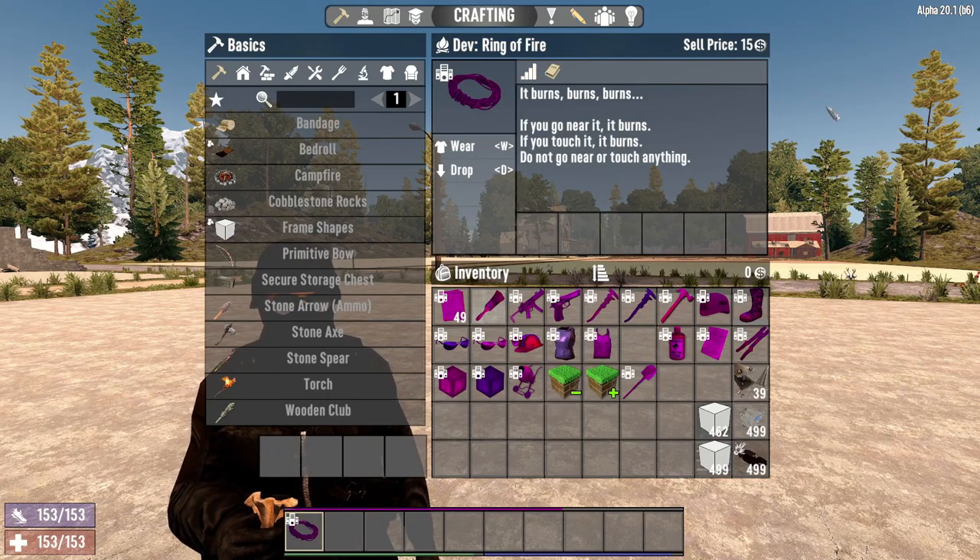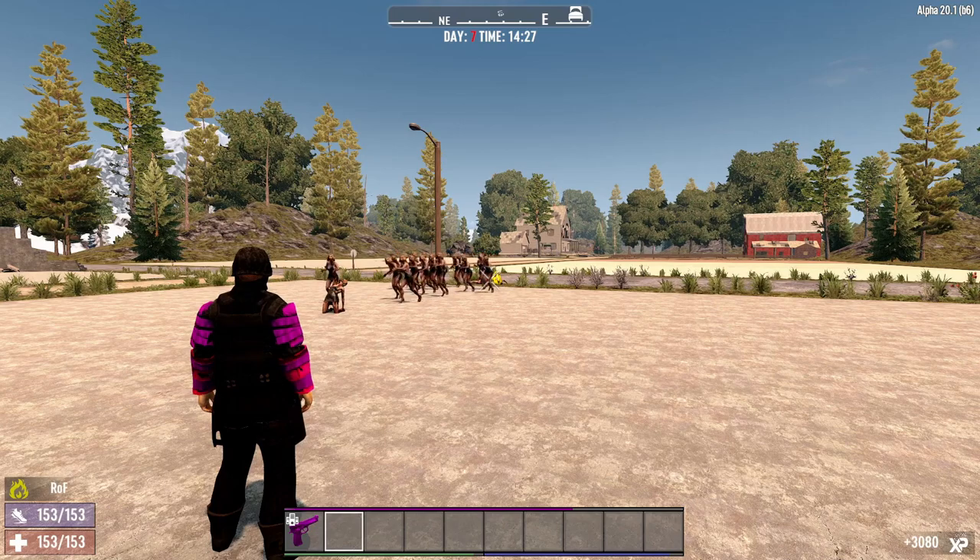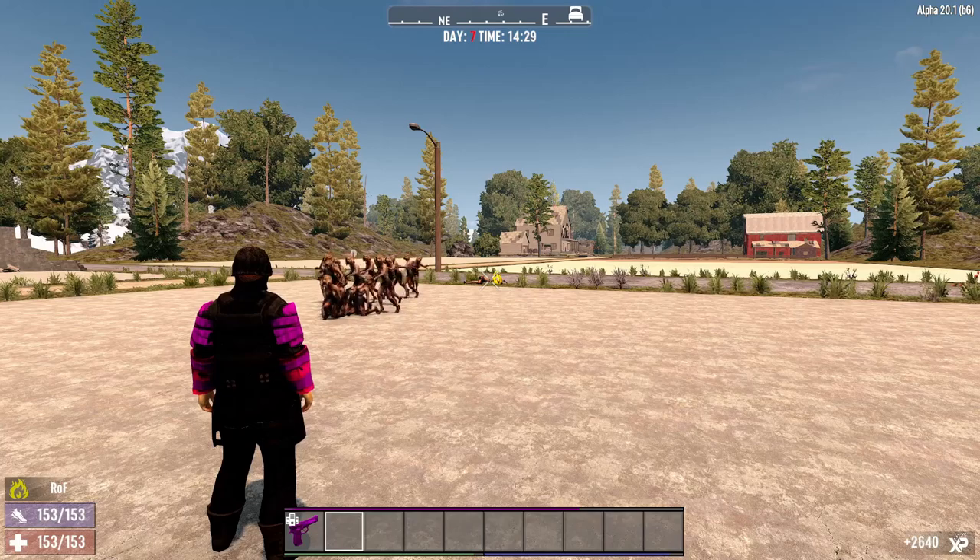Another funny dev tool is the Ring of Fire. It makes everything around you fall into a burning ring of fire when equipped, causing near instant death for any entity near you.